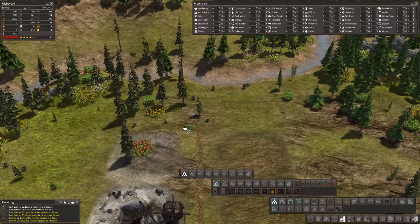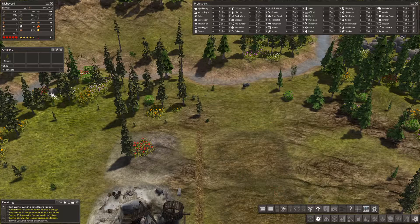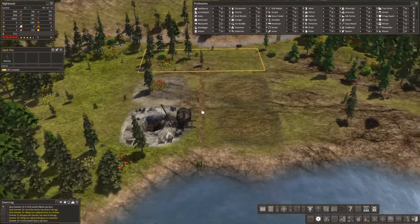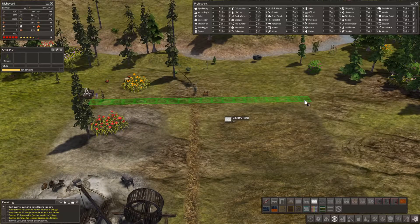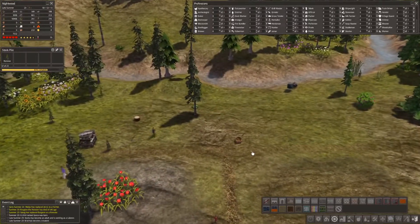We might as well get a rather large stockpile. All right, that'll work — let's make sure they prioritize this. We have a little bit to remove; looks like they got some road in. Not sure how much overall I want to put in this area.